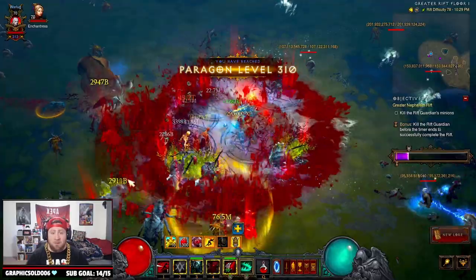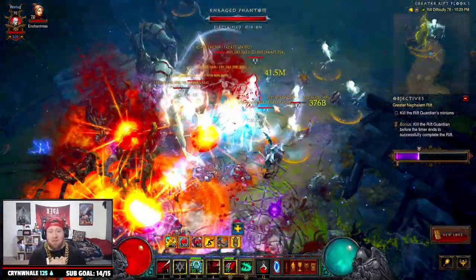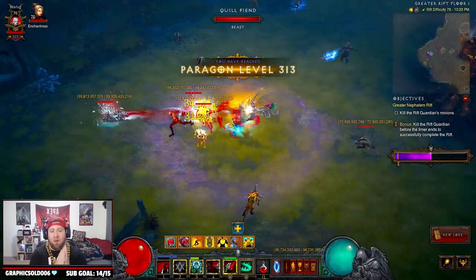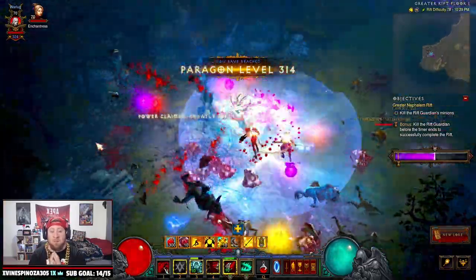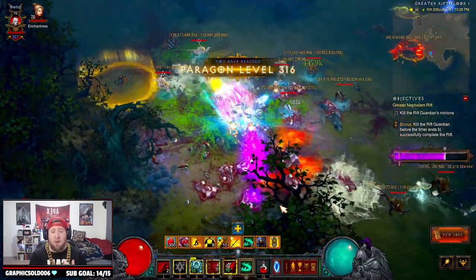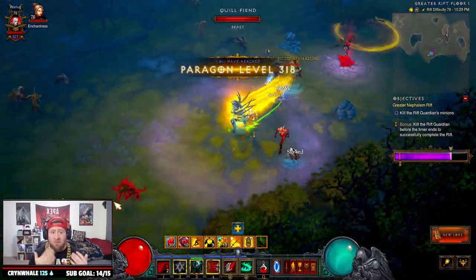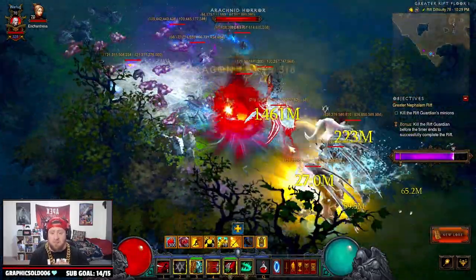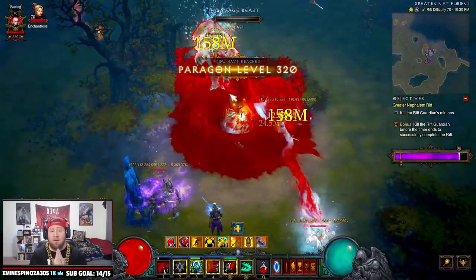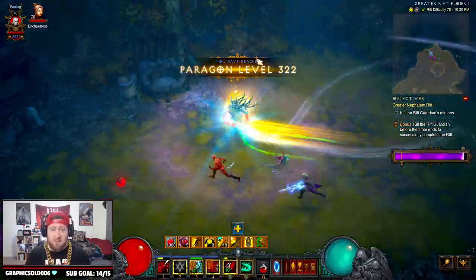That's going to do it for the Blood Nova build inside the PTR for Season 27. I'm absolutely loving this build. The Necromancer and the Wizard are probably the two classes I'm most likely going to play next season. We're still testing, but I wanted to get this video out. We're also going to do a PTR video on the Wizard because those Magic Missiles look insane. I'm already crushing GR 100s really quickly — we're doing 80s in about two minutes with very low paragon and no augments, nothing ancient, and this build is absolutely decimating.